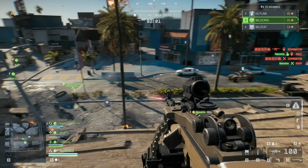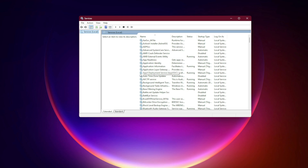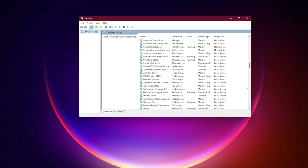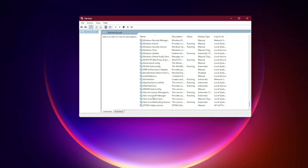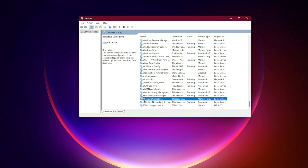Fix 1: Restart Xbox Services. Press Win + R, type services.msc, and hit Enter. Scroll down to Xbox Live Auth Manager, Xbox Live Networking Service, and Gaming Services. Right-click each one and choose Restart.